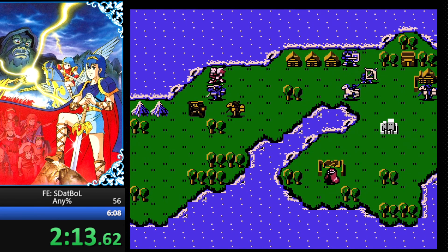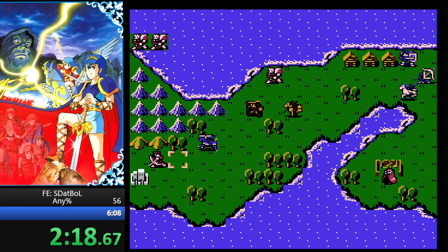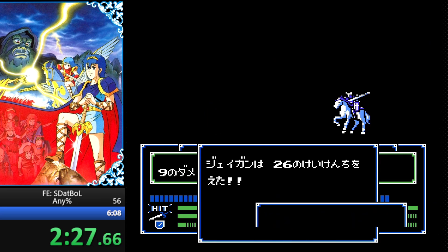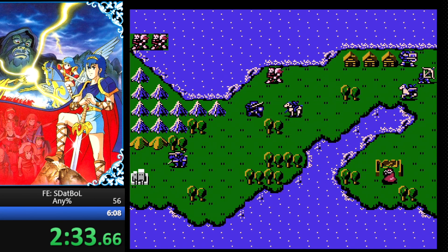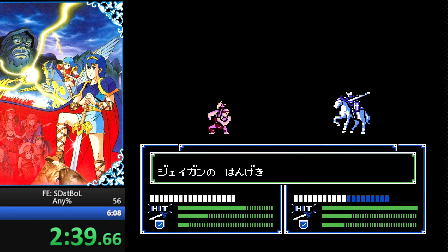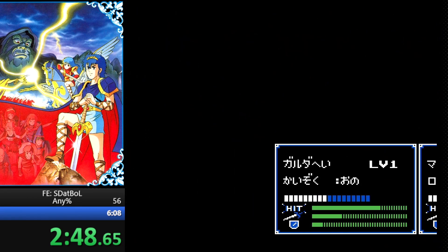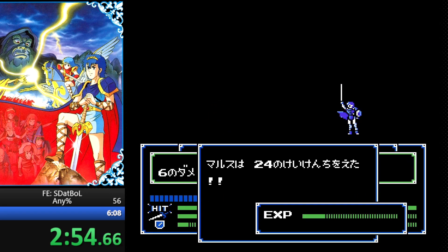Marth needs to avoid one attack this entire time. Jagen also needs to avoid one attack. To kill the archer we have to switch to our sword because the silver lance is too heavy and we don't double him. If Jagen doesn't kill the top guy, Marth has to dodge one hit. But we have two extra battles that we should not have — Jagen has not dodged, which is bad. He has two more chances and also has to hit his next attack.